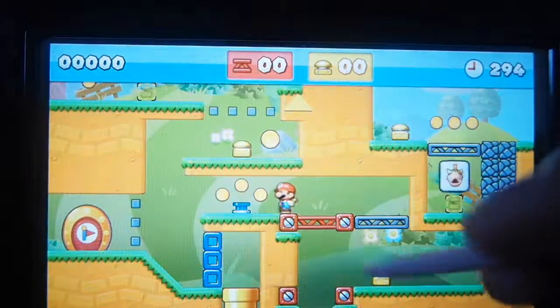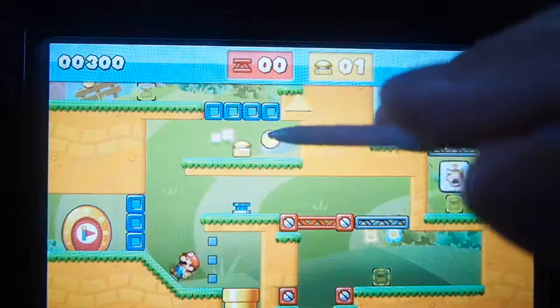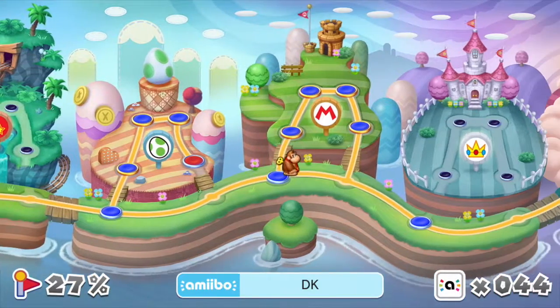Mini Mario and Friends Amiibo Challenge is a free downloadable title for the eShop for both the Wii U and the 3DS, with no noticeable differences between either. All you need to play is a single amiibo, preferably those featured in one of the game's character-specific levels.